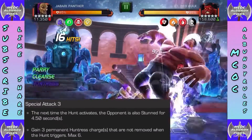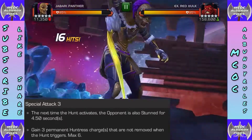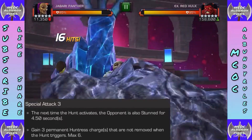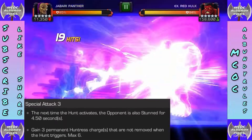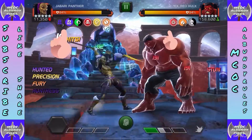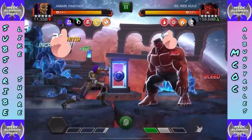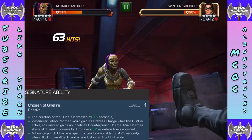Special 3: I always love champs who use good Special 3s. This one: Hunt activates, the opponent is also stunned for four and a half seconds — a lot of time to hit those crits — and you gain three permanent Huntress charges that are not removed when the Hunt triggers, max six. If you start off with a couple S3s you can do some very good stuff and it makes it very easy to build her back up.